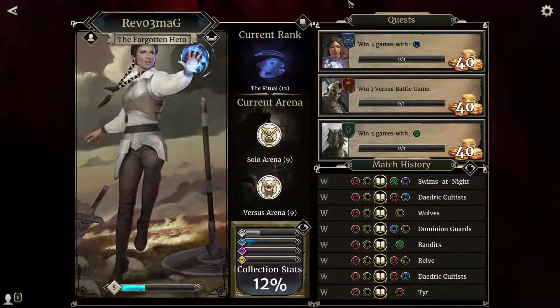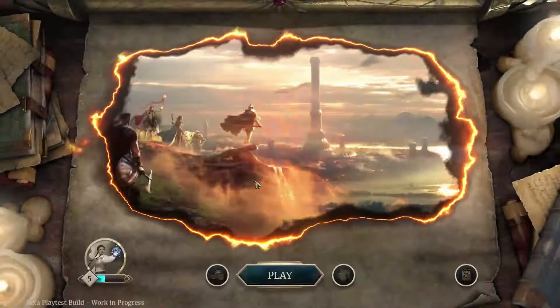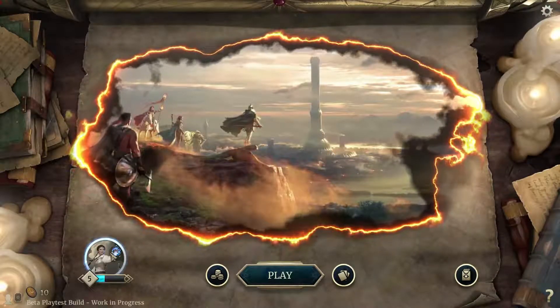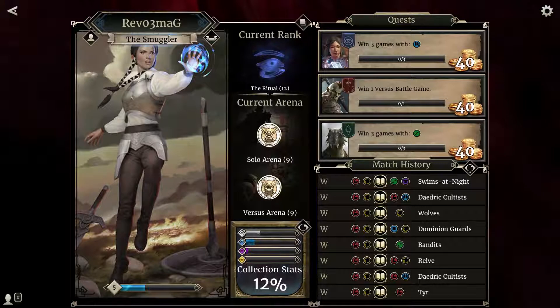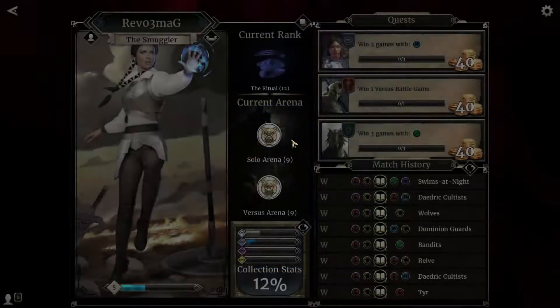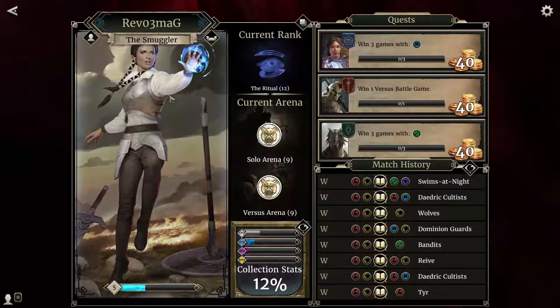Hello everybody and welcome back to our Elder Scrolls Legends campaign playthrough. Right now I am just looking at my career profile — accessed through clicking on your profile down here. You can see everything: my current rank, rank season countdown, rank 12. I don't know what that means — it's all through stars in month-long seasons that earn you rewards.